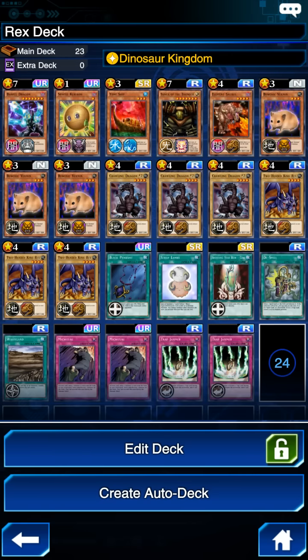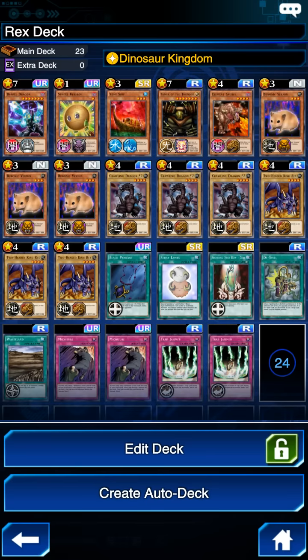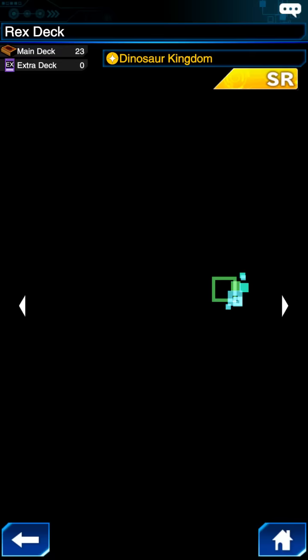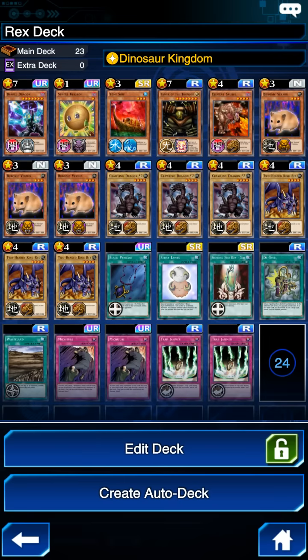Moving on to spell and trap cards — basically what you want to do is have the opportunity to power up some of your really strong four-star monsters, so I bring the Black Pendant. You can bring other cards like Reinforcements or other attack-boosting spell cards if you want. I just have one here, and then also Shooting Star Bow to either get that final attack on life points that could potentially win you the duel, or to reduce the attack of an opponent's monster so you can get the edge on it and send it to the graveyard.